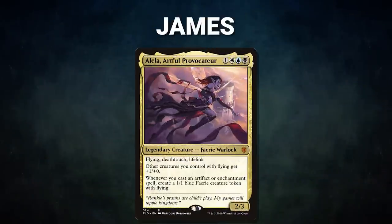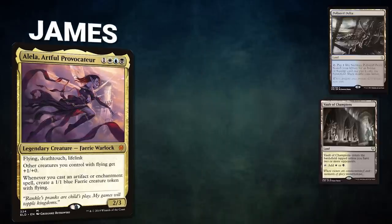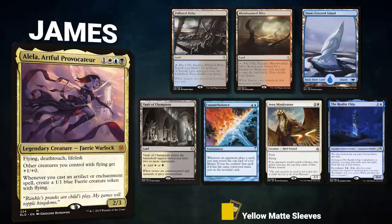Next, we have our Mox Pearl patron James, piloting Alela, Artful Provocateur. This is a Stax deck looking to lock down the board and turn those pieces into attacking fairies. James' opening hand contains a Polluted Delta, Bloodstained Mire, Snow-Covered Island, Vault of Champions, Counterbalance, Aven Mindcensor, and the Reality Chip.